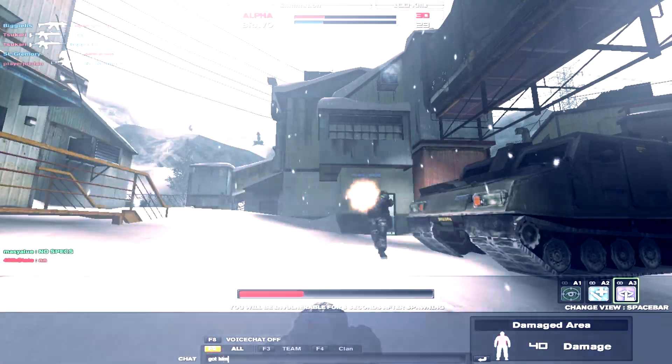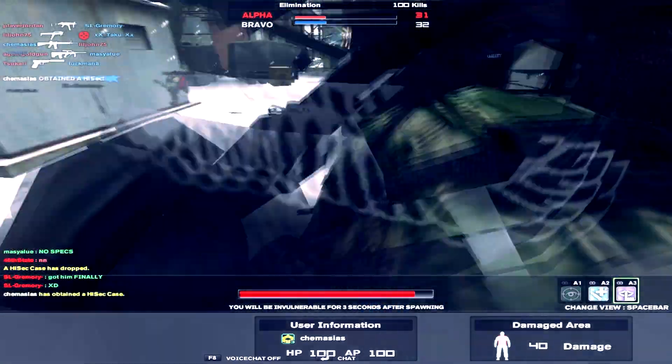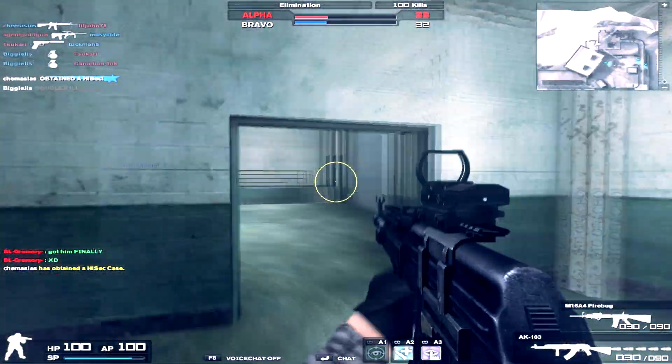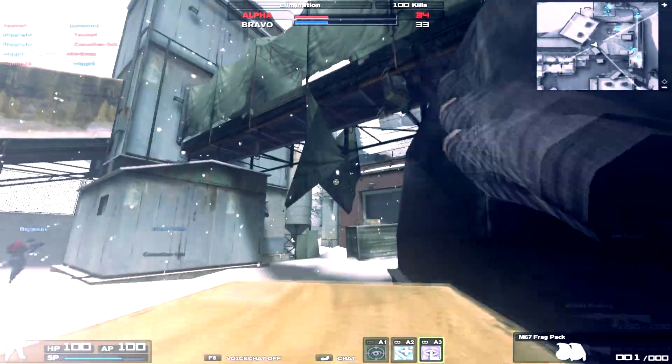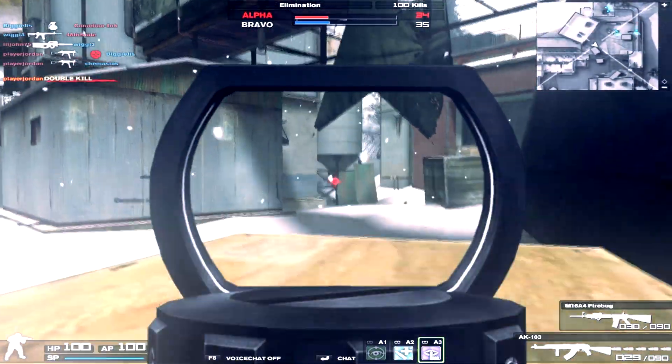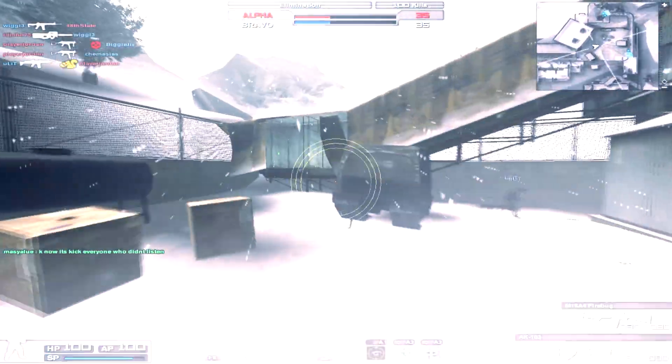The M4A1 CQBR scope placement makes no sense. No one understands any reason why that scope is usable — it is behind a small block of the gun. Doesn't make any sense. But those are the top 11 physics fails in CA, guys. I hope you enjoyed this commentary, and I will see you guys in the next video. Shatterlance out.